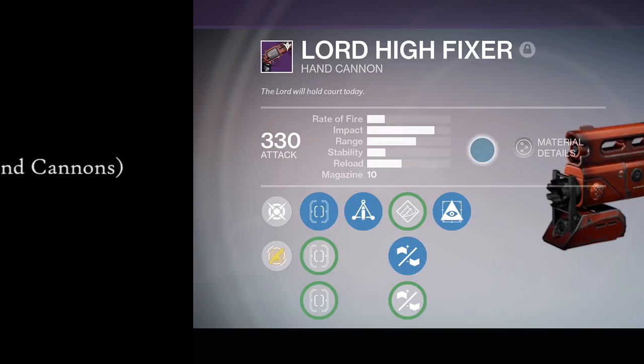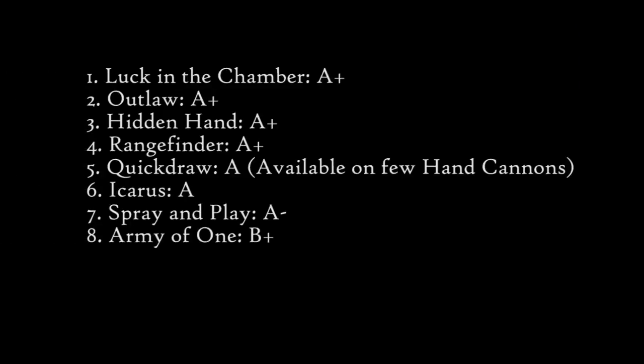Here's my list. First choice: Luck in the Chamber, A+. Outlaw, A+. Hidden Hand, A+. Rangefinder, A+. At fifth would be Quick Draw as a solid A, but very few hand cannons can actually come with this perk, so it's very situational upon the weapon you're holding.